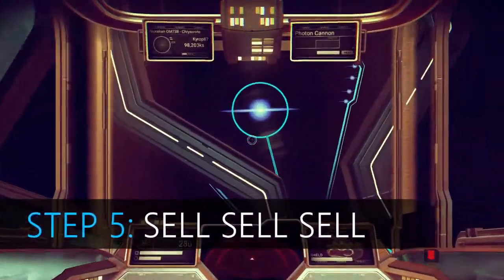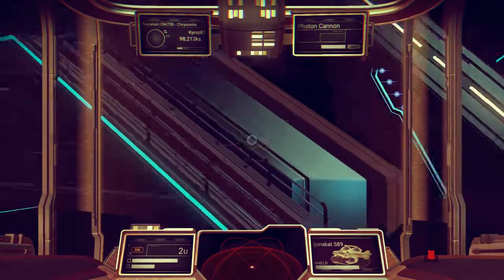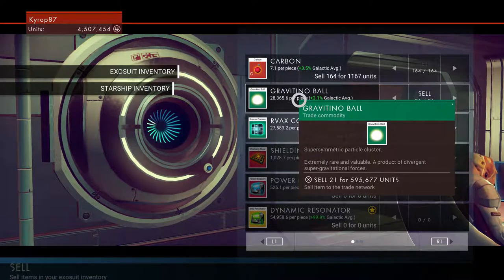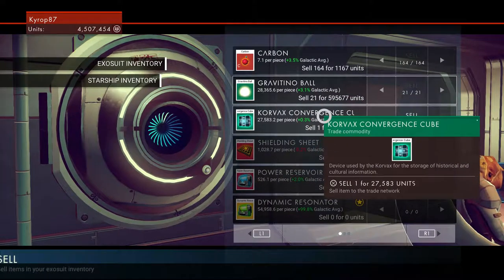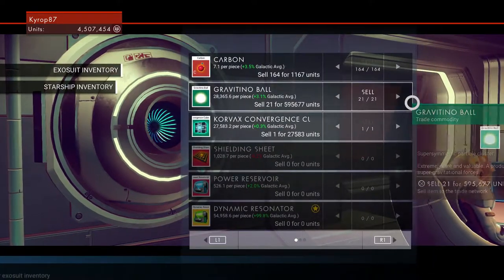Step 5: sell, sell, sell. Whether it's a terminal you saw on the planet or the space station at the center of the solar system, just sell them all. Try to find one with a good markup price, which helps a ton. In this run I made almost 600,000 — so that's really all there is to it.